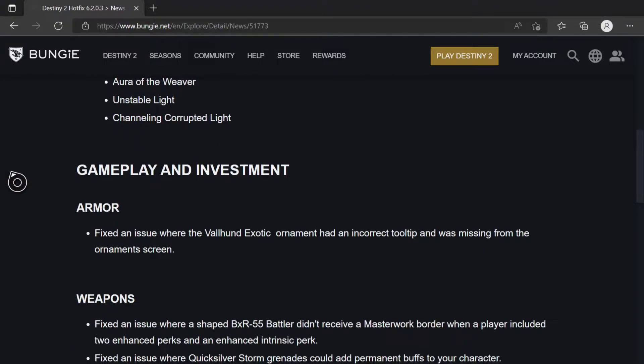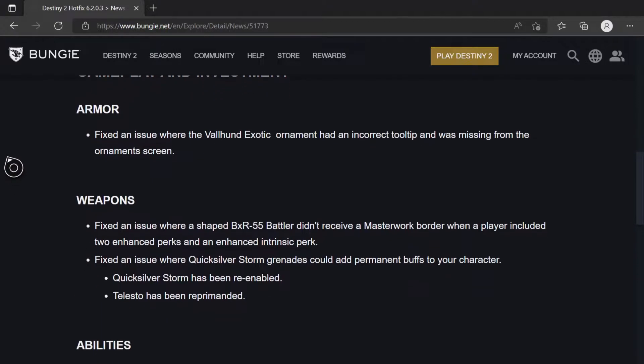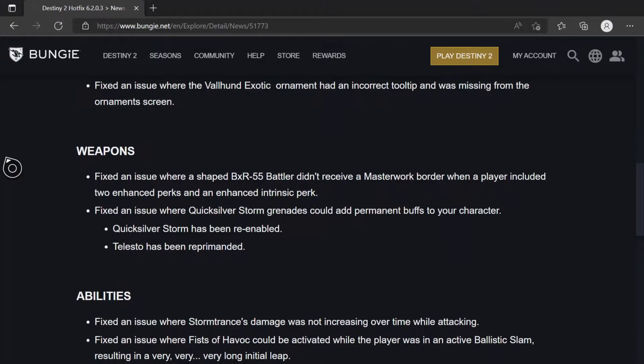For gameplay investment: Fixed an issue where the Valhund exotic ornament had an incorrect tooltip and was missing from the ornament screen. For weapons: Fixed an issue where the shaped BXR-55 Battler did not receive a Masterwork border when a player included two enhanced perks and an enhanced intrinsic perk.